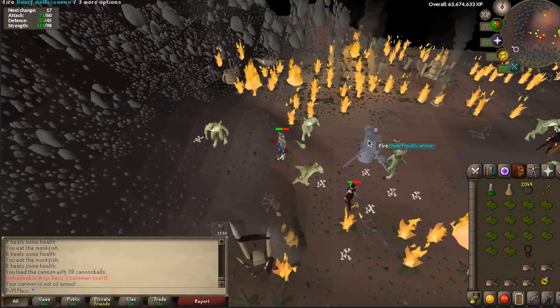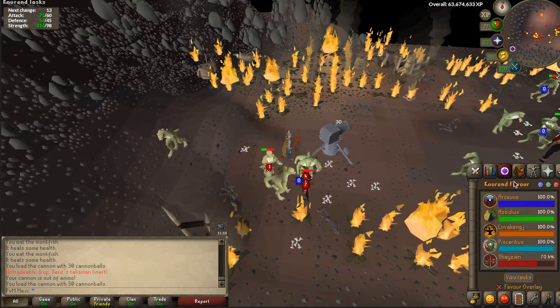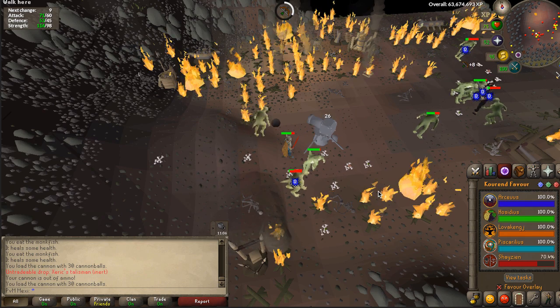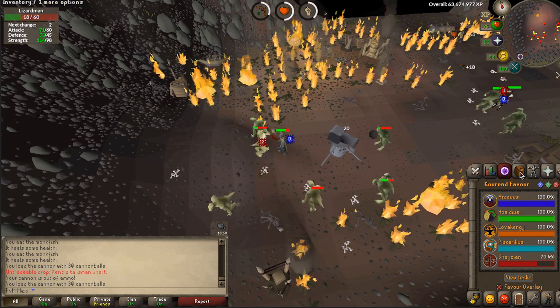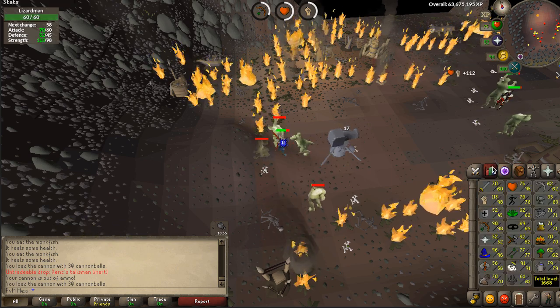I'm killing some Lizardmen right now and it took me about 70% favor before I got my very first talisman. I'm pretty glad I chose to do this grind because the Xeric's talisman is incredibly cheap to fill, and it teleports you to really useful locations around Zeah. It's definitely something I will use when training Slayer in the Catacombs, since you can be on the ancient spellbook and just easily teleport to the heart of Zeah.